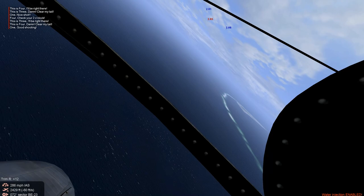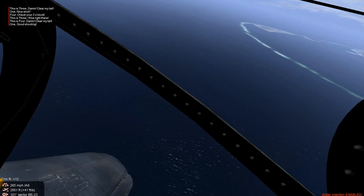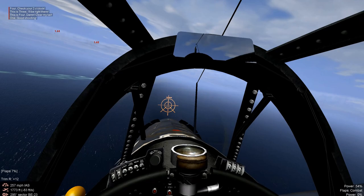We're going up against the N1K, a very lethal aircraft. In our mirror we see someone on our six, so we're going to maneuver and turn into the threat. Flaps out, throttling back — see he's firing at us. We nose down underneath the shots.